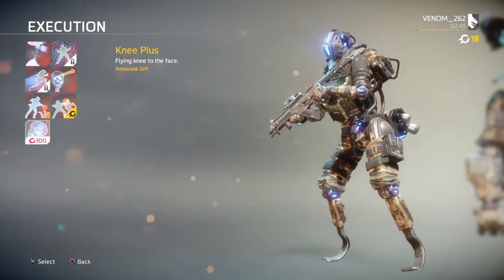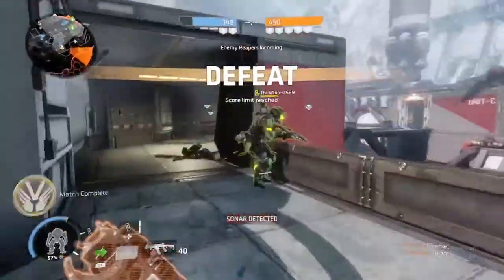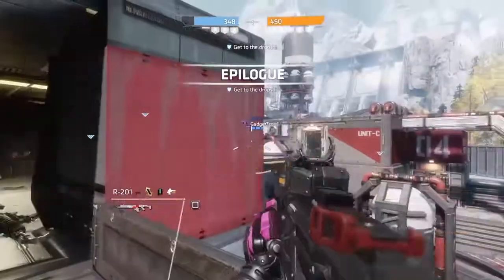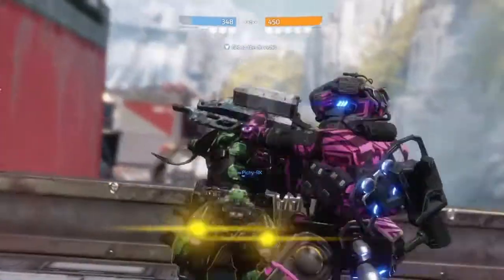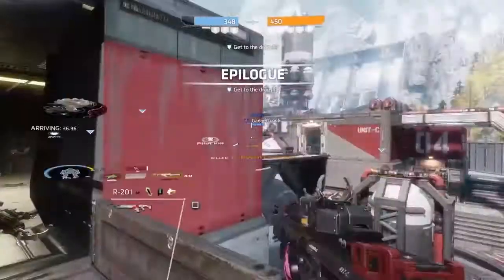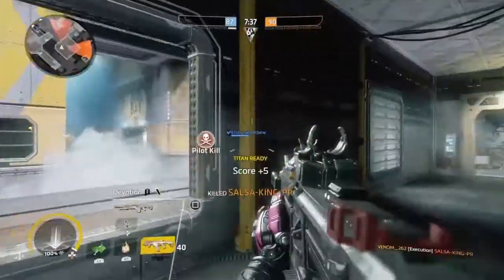But this is what the In Your Face execution looks like. You get behind an enemy, take him down, and stick a knife to the face. This execution is going to cost you 300 credits like all the rest. As nice as that does look though, I prefer the Grand Theft semi-auto execution — looks a lot more humiliating.